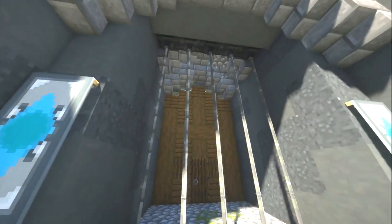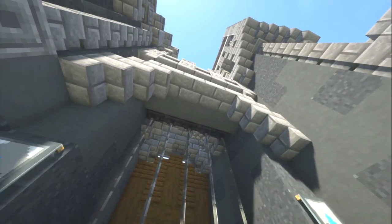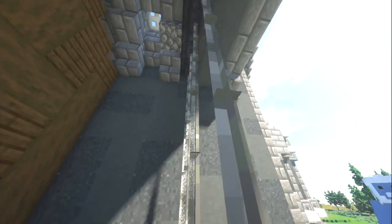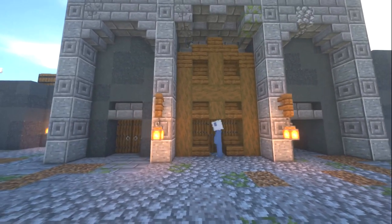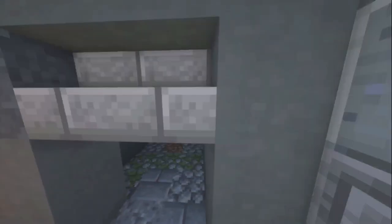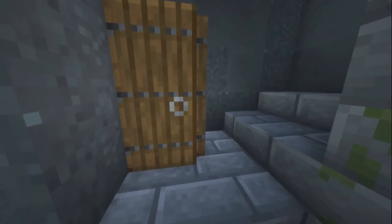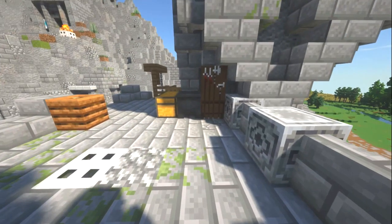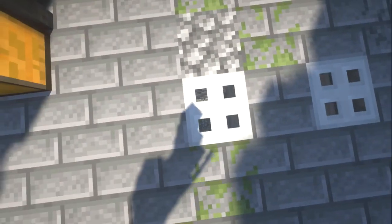As you'll see, the gate to get onto the wall — you've just used iron bars to block that off. I'll let you take the lead. Going up onto the towers — these towers aren't really much to see, just a basic tower. At the very top, obviously, this is the top of the wall. Little murder holes — they work.